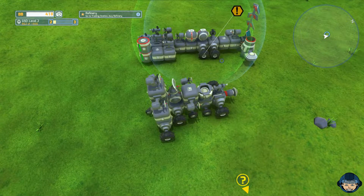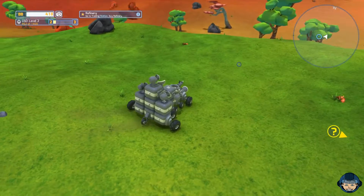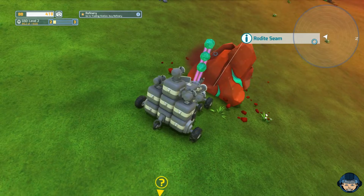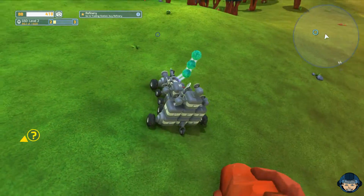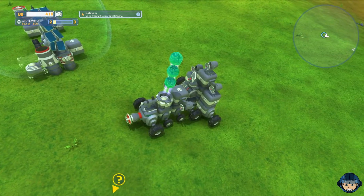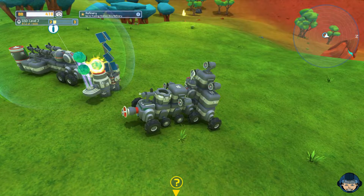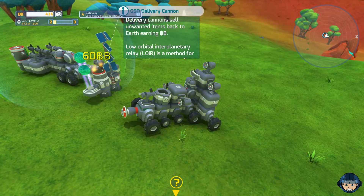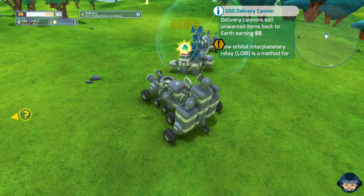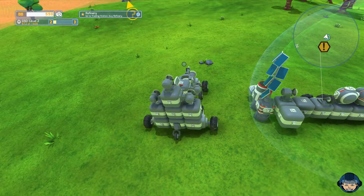What we can do with a delivery cannon is, for instance, pick up a bunch of materials. Let's see if we get something from this rock — look at that, we already got two of these rhodiite seams. What we can do is just drive nearby this receiver right here. It will automatically pick up things that we have on our vehicle, and if the receiver is adjacent to a delivery block, you can see we are actually now selling the stuff, which of course is great.